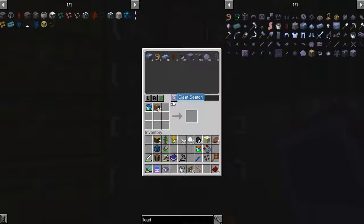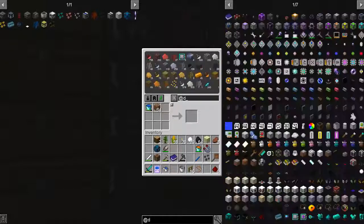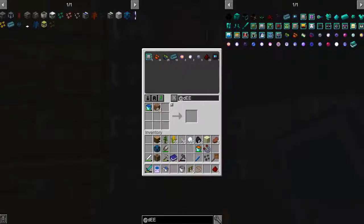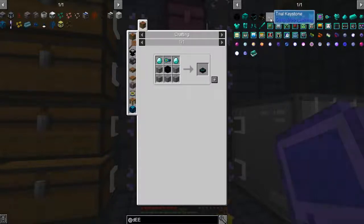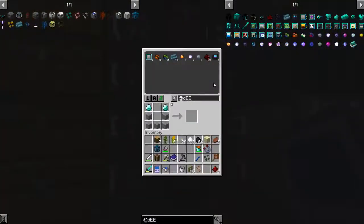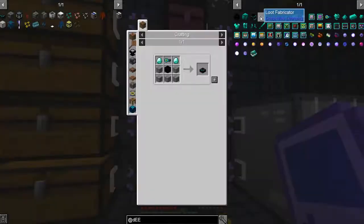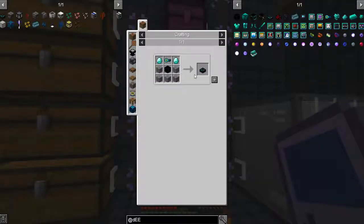I got to the self-aware level for the zombies, so now we can do the deep mob learning ritual thing with the zombies. I can't remember what it was called. This is what we need - trial keystone. Let's go ahead and bookmark that. It's diamonds, so I don't think we've done a diamond one yet. We got a trial key - then we need diamonds.